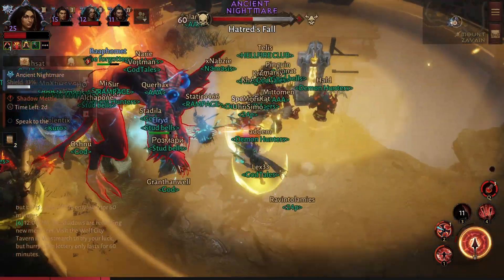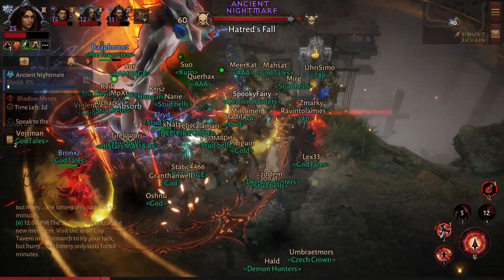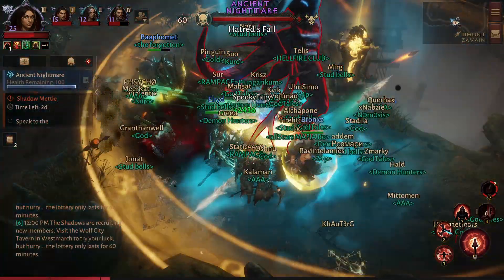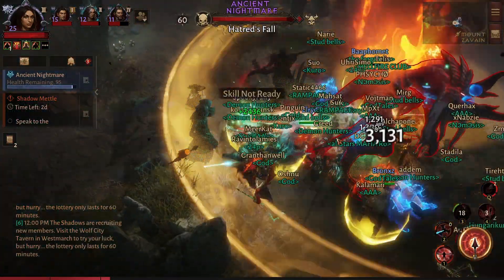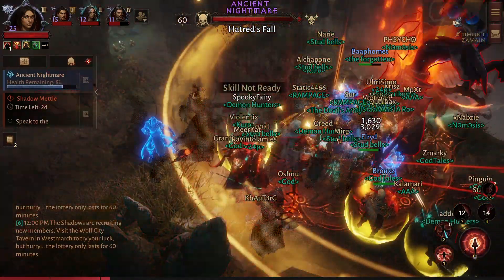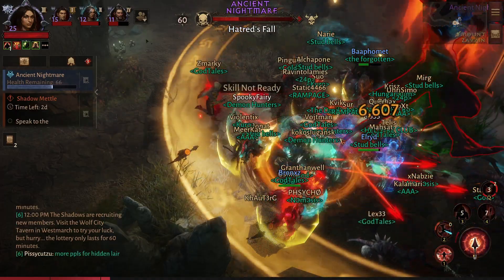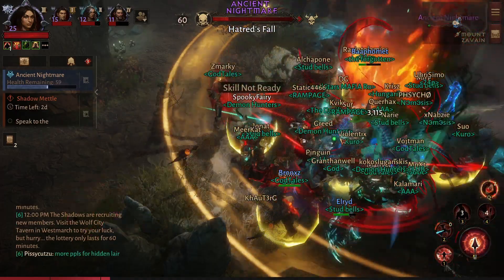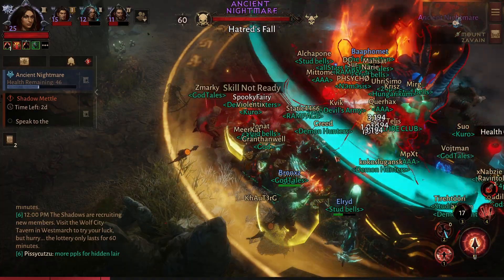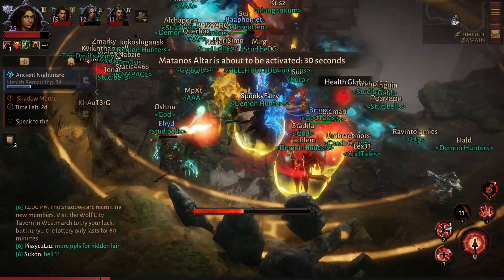I'm using the item now, activating the altar — he's stunned and we can start dealing massive damage to him. Like many other world bosses, this is kind of a bullet sponge punching bag, and basically everybody just enjoys feeling like gods, releasing everything they've grinded for to do as much damage as possible. This boss is pretty harmless — it doesn't really hurt you. Just make sure you have enough people to fight him so you can defeat him quickly.